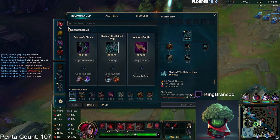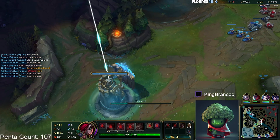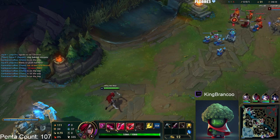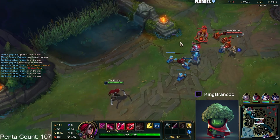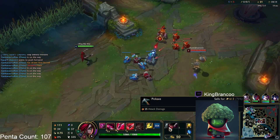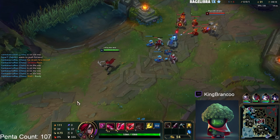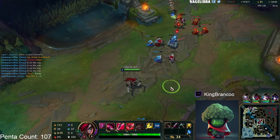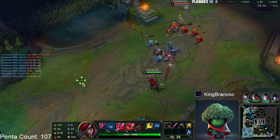Optimally, build Blade of the Ruined King first, then Kraken second. After that, choose between Terminus or Wit's End depending on the game. Wit's End gives you tenacity, so if you're versus a heavy CC comp with a lot of AP damage, you probably get more value from Wit's End. But overall Terminus gives you more damage.